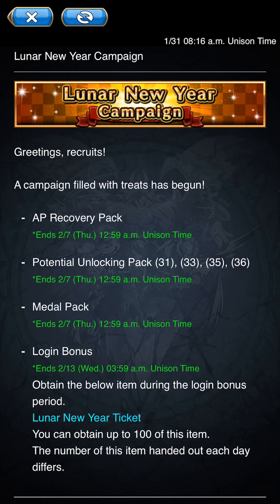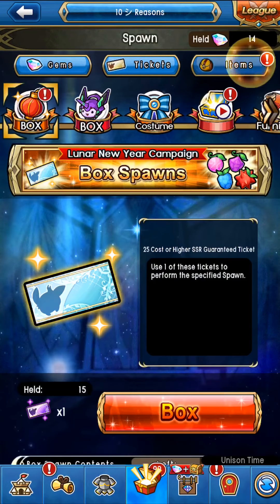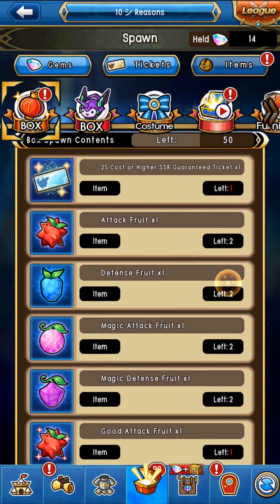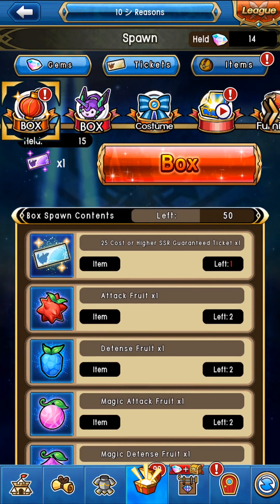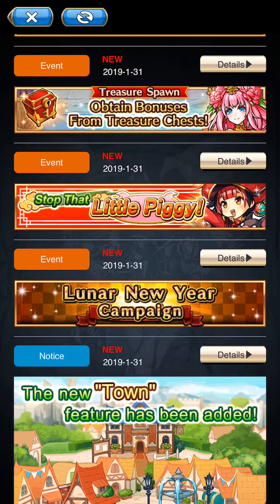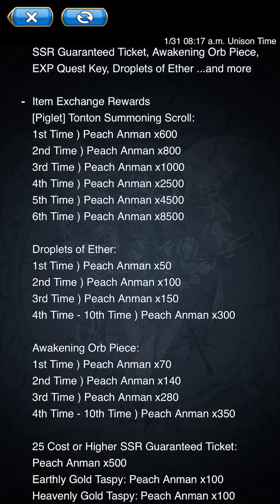Moving on — the new Lunar New Year campaign: AP recovery packs are back, potential lock packs are back, metal packs are back, login bonus is back. They don't have ether awakening packs but that's okay. There are also Lunar New Year box spawns — very nice because with the added pets, they offer fruits in here. It's a 50-box spawn and there's a 25-cost-or-higher SSR guarantee ticket.